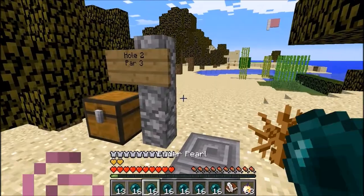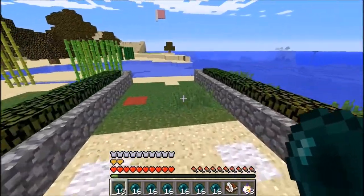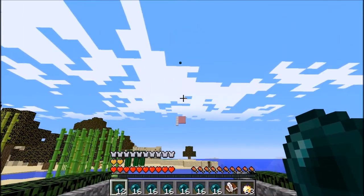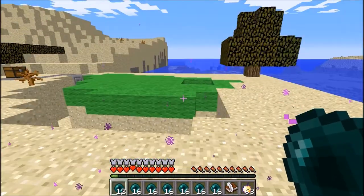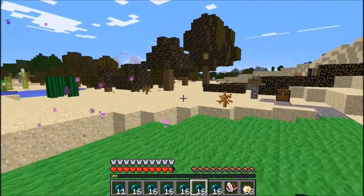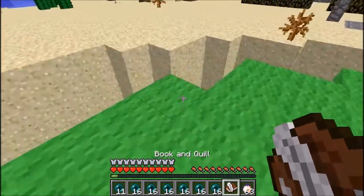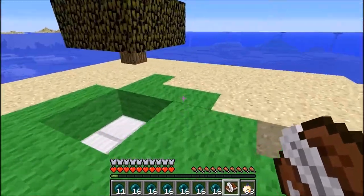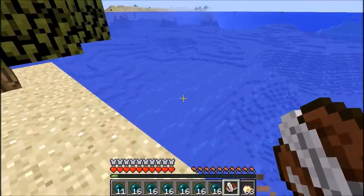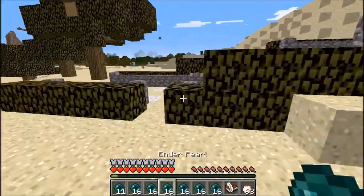We're on hole number two, par three. This one is rather short I'd say, but you see all the water. Actually it's really long for the white tees — you really can't reach in one, so you have to drain your second shot for a birdie. There's a wraparound bunker in the front and water out here with the awesome terrain generation we get.